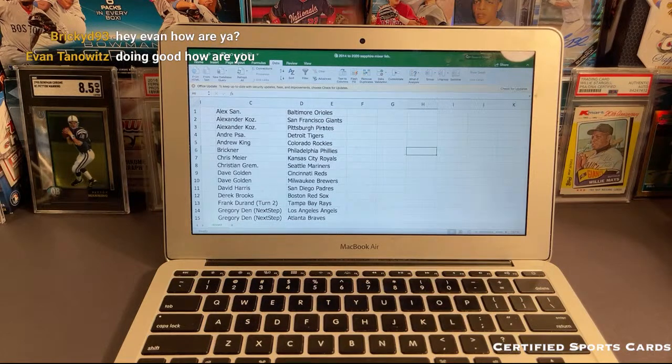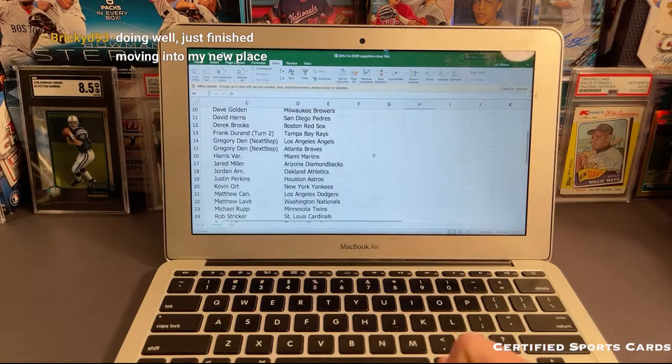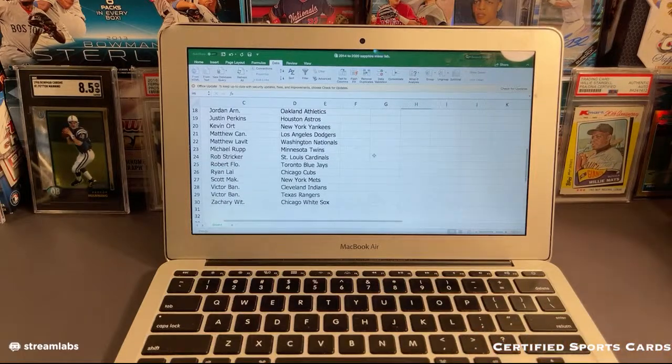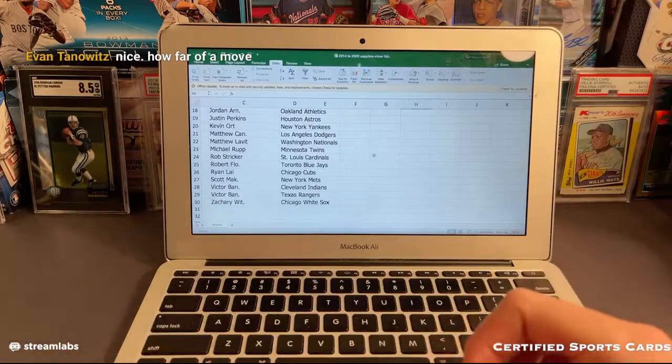Here are the finalized lists: Alex S with the Orioles, Alexander K with the Giants and Pirates, Andre P with the Tigers, Andrew K with the Rockies, Brickner with the Phillies, Chris M Royals, Christian G Mariners, Dave Golden got the Reds and Brewers, David Harris got the Padres, Derek B got the Red Sox, Frank D got the Rays, Gregory D got the Angels and Braves, Harris V got the Marlins, Jared M got the Diamondbacks, Jordan A got the Athletics, Justin P Astros, Kevin O Yankees, Matthew C Dodgers, Matthew L Nationals, Michael R got the Twins, Rob S got the Cardinals, Robert F Blue Jays, Ryan L Cubs, Scott M Mets, Victor got the Indians and Rangers, Zachary got the White Sox.